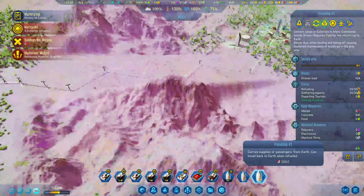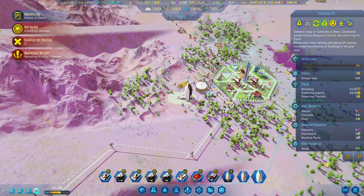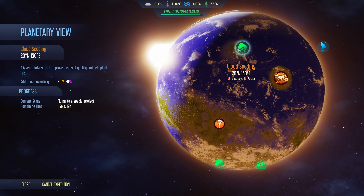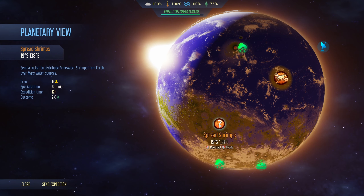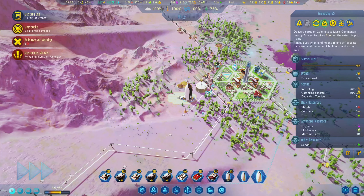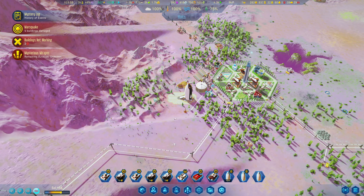We have Perseverance and we have Friendship. We have a rocket queued there already, and I have that one which is pretty much brine water shrimp from Earth over Mars water source. Let's do it - let's get you. And we're sorted with that, or at least I hope we are.